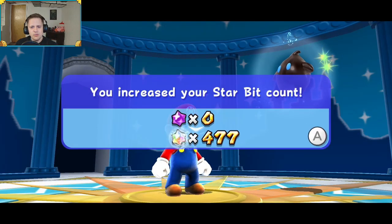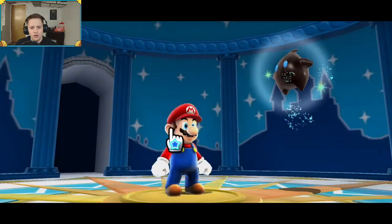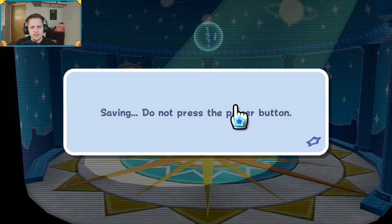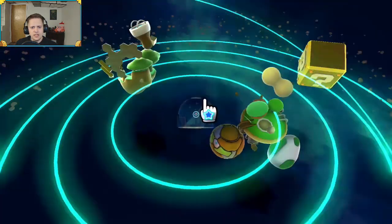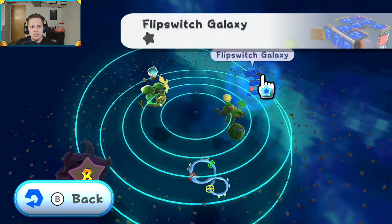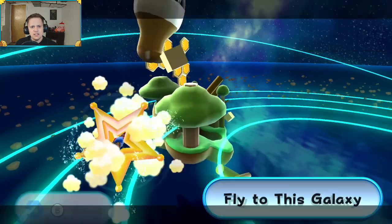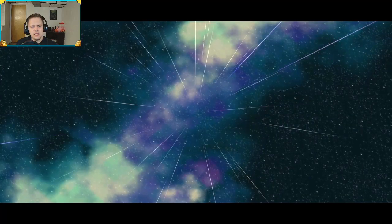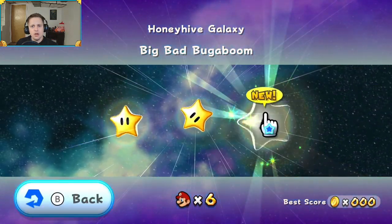All right, high score updated. I discovered a new galaxy. And a hungry luma - yes, I will save it. Let's try to hurry back and get... I guess I'll just unlock it. But let me grab this last star in the B galaxy. And what do you have for me? The big, bad Bugaboom.